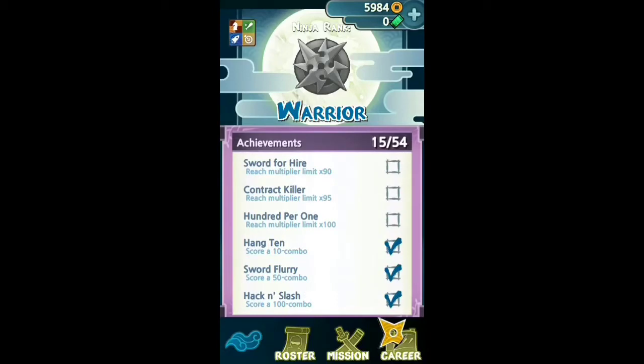This stuff, I think, is separated from the game center, as you can see up in the left-hand corner. In the middle is the ninja ranking — you first start off with a low one, but the more you play and the higher your score, it gets higher and higher. So, I guess I am a warrior. I don't know what that means, but yeah, I'm a warrior.